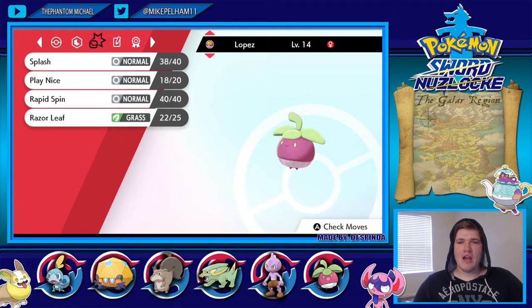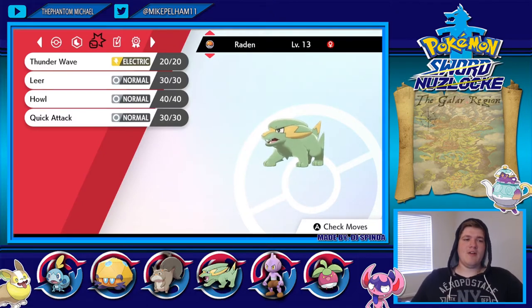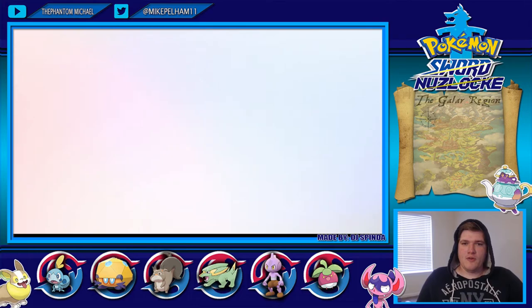We have Lopez the Bondsweep with Splash, Play Nice, Rapid Spin, and Razor Leaf. We have Raiden the Electric with Thunder Wave, Leer Howl, and Quick Tack. That is the team we have so far.